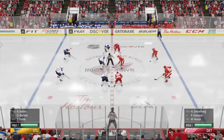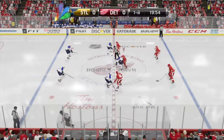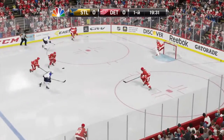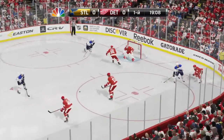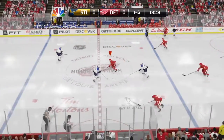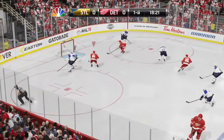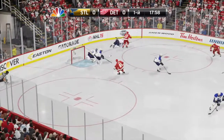Terrific action lies ahead. Datsyuk's got the assignment on winning the opening draw for the Red Wings; Backus gets the same job for the Blues. Kitty-cornered in by Oshie, carried behind by Hossa — an error on that pass. Good chance here. Good centering pass to the slot. Got his glove on it — there was some room, but not enough. Great glove save.